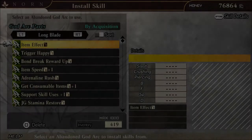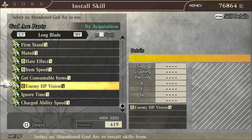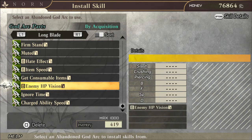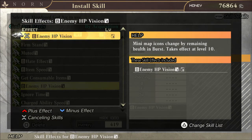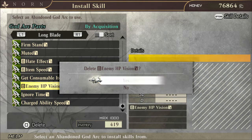For example, let's say you use a long blade and after you finish the mission you get Enemy HP Vision. These types of god arcs are practically worthless because many map icons change by remaining health and burst — that's Enemy HP Vision — but it only takes effect while you're in burst. And since this is level 4 and it takes effect at level 10, this in particular is worthless.